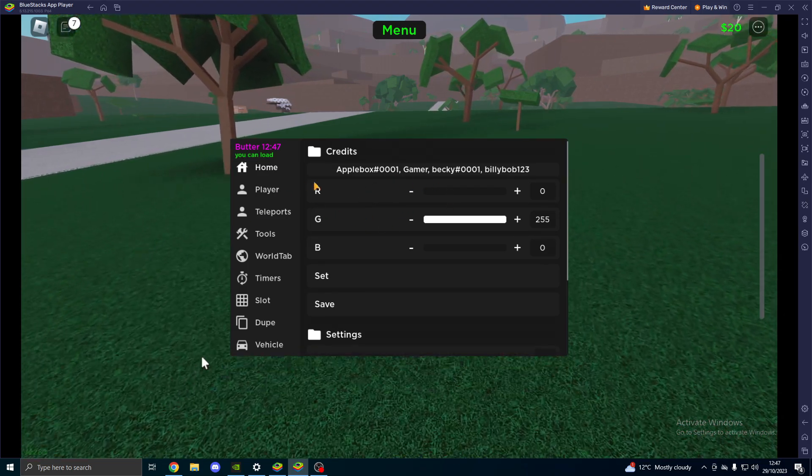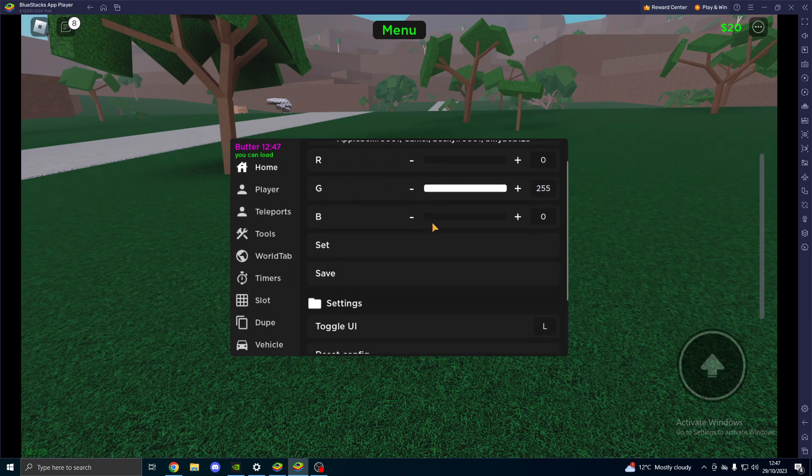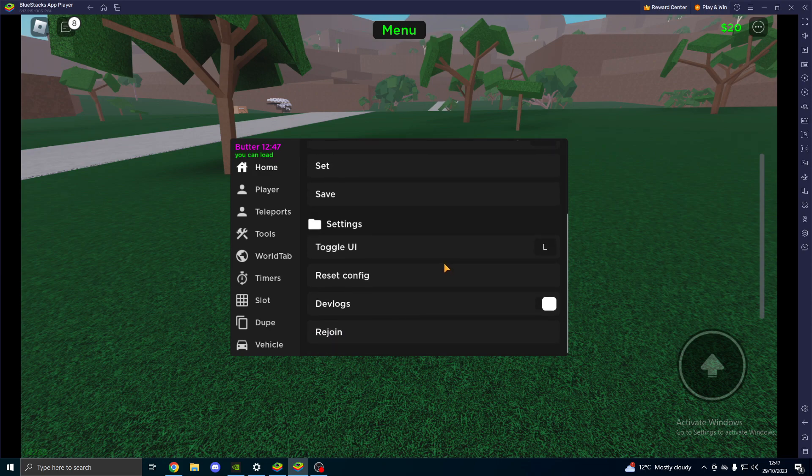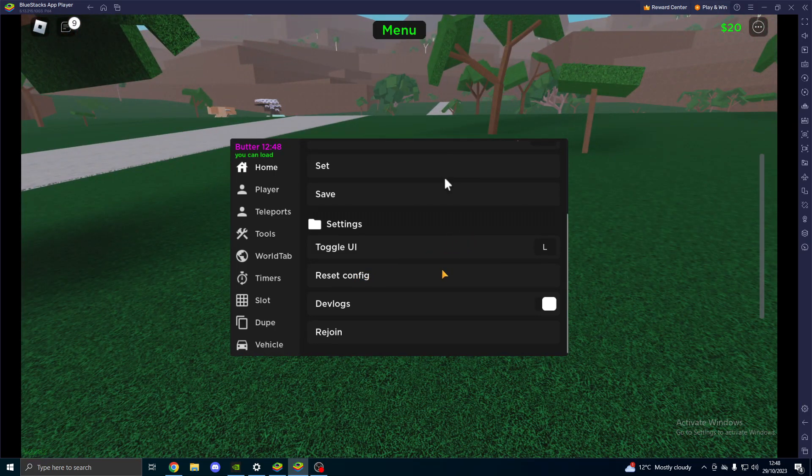Once you guys execute the script, this will automatically pop up because there is no key system. So here we can see the credits on the settings. Toggle UI — I've just changed it to L because right shift wasn't working. You can reset your config, devlogs are on, and you can do rejoin if you want. That is everything for the home tab.